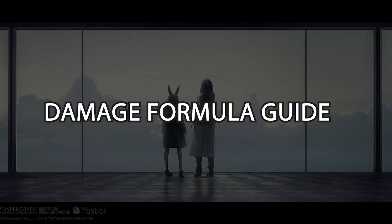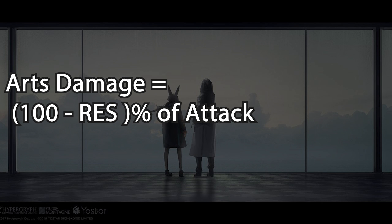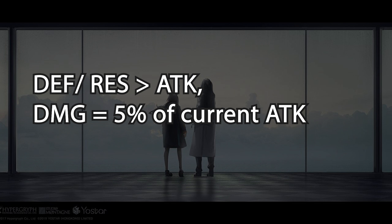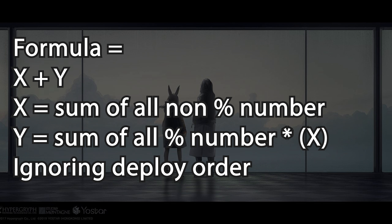Before we start, I will show you the results I have come to. The video clip will be displayed later. Number 1: Physical Damage equals Physical Attack minus Physical Defense. Number 2: Arts Damage equals (100 minus Res)% of Arts Damage. Number 3: when Defense or Res is greater than Attack, damage equals 5% of current attack. Number 4: the minimum damage dealt is always 5% of your current attack.